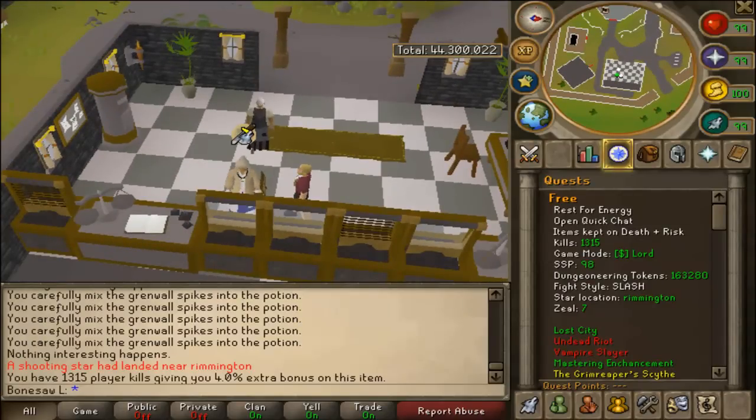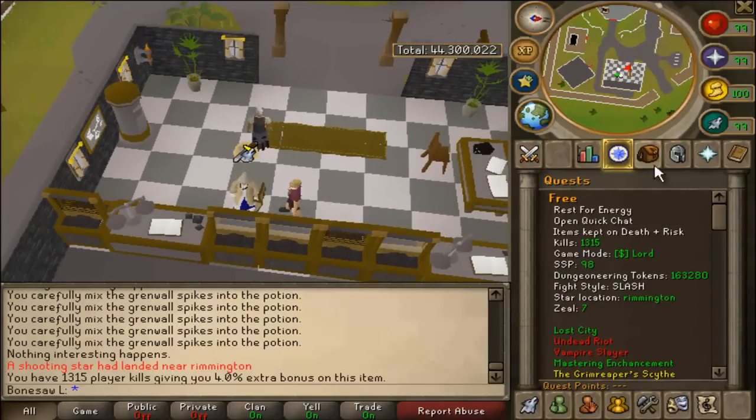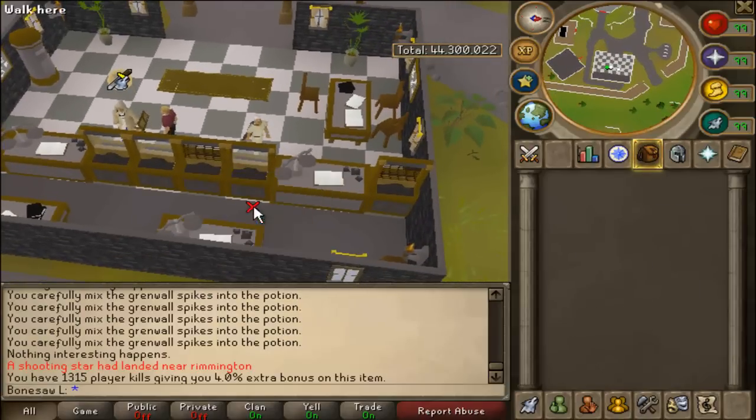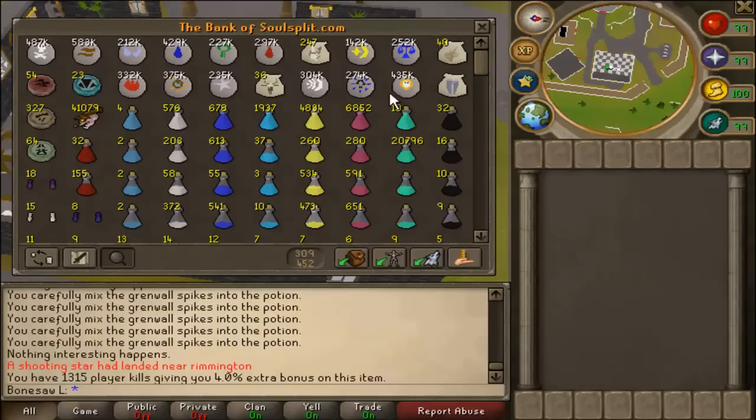I spent all my tokens — like 2 million tokens — spent them all on Chaotix, because Chaotix looks better in the bank and so I can have some placeholders. I'm gonna start at the top.